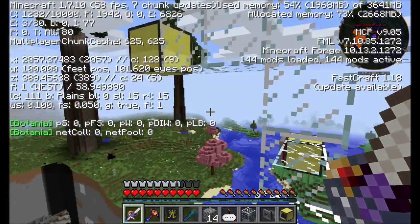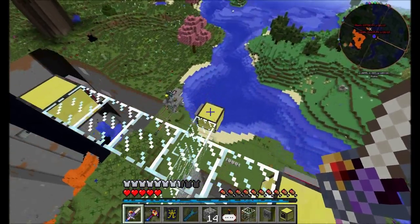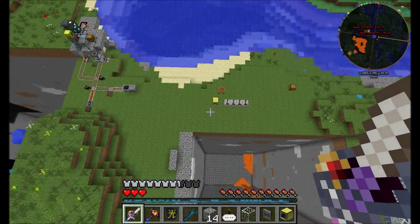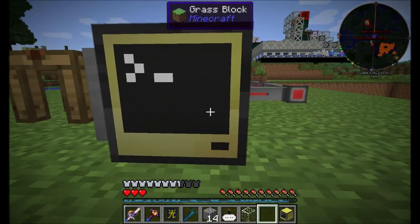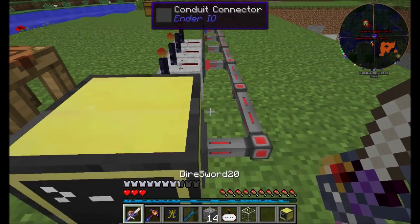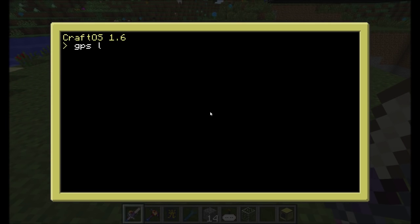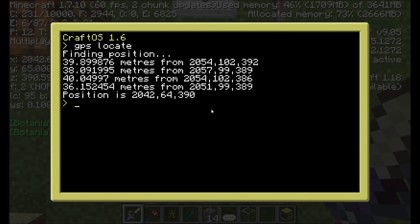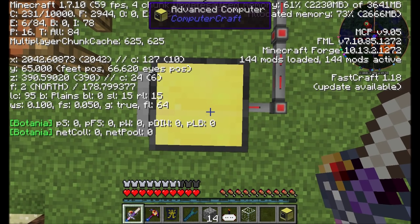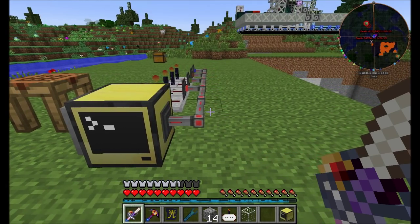Now all four computers know their GPS position — covered at Y 102 and everything else. If we come down here and do 'gps locate', it should tell us the XYZ position of this computer. Let's see if it's correct: 2042, 64, 390. The computer is one block below my feet so it's Y level 64, and all the other information is correct. Now we have a way to detect any computer's position in the world.